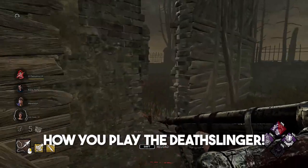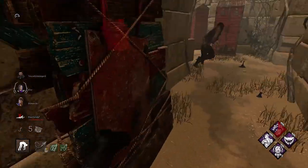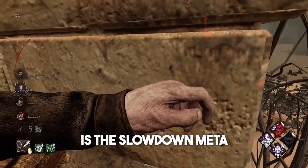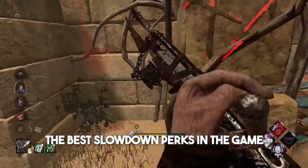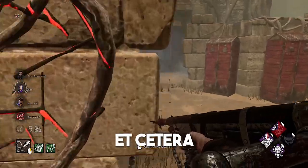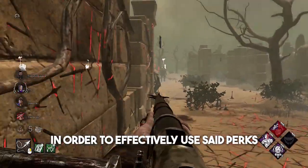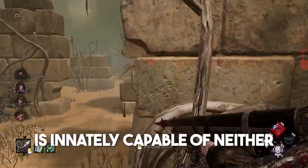So I'm pretty average, and this is how you play the Deathslinger. The first thing we should address is the slowdown meta, and the fact that the Deathslinger hates this playstyle. The best slowdown perks in the game — Ruin, Pop, Deadman's Switch, etc. — rely on either your ability to pressure multiple gens aggressively or to get downs fast. The Deathslinger is innately capable of neither.